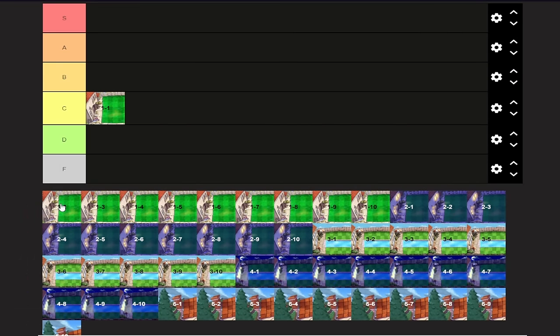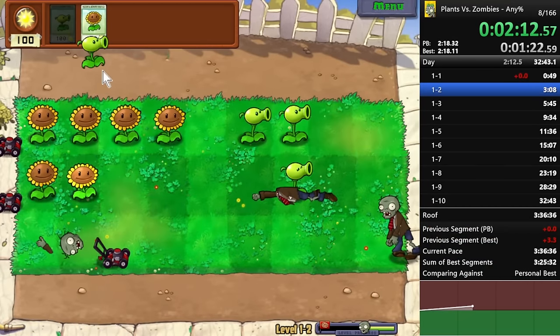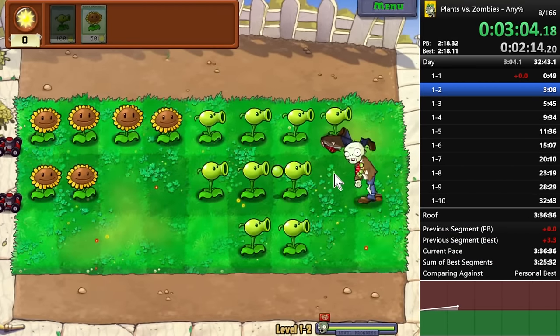1-2 is kind of like 1-1, but a little bit more consistent, and it also has a couple of different strat varieties. For example, you can do three Peashooters, and you can also let a mower go. So yeah, some strat variety with this one. I'm going to put it higher than 1-1 because of that — it's a little bit more fun because you have more space and also sunflowers, so you can plant more Peashooters and do it faster.